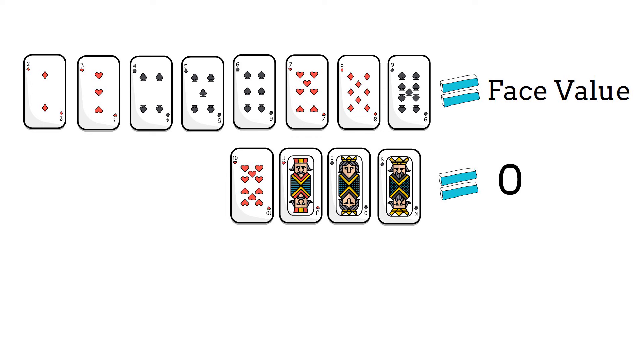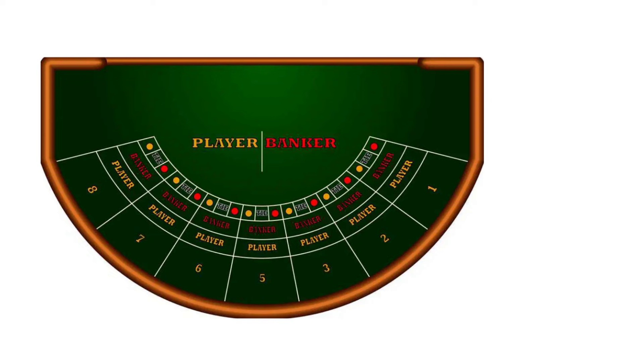Here's how the game is played. First, players place their bets on the player, banker, or a tie before the cards are dealt. Second, the dealer deals two cards each to the player and the banker face up.